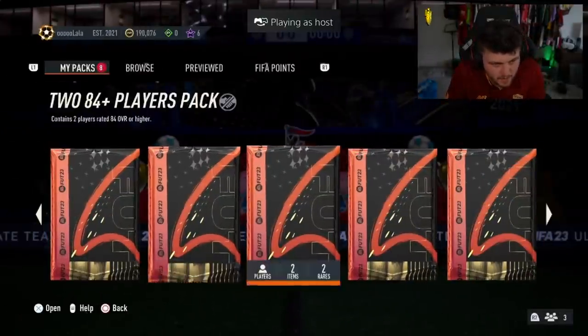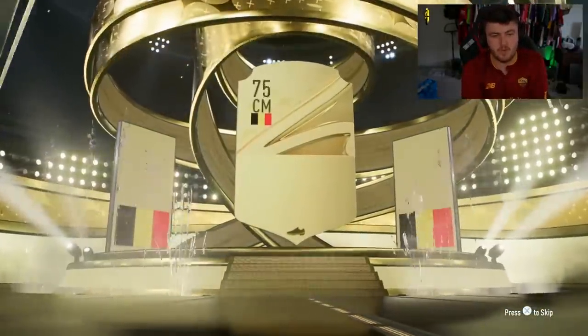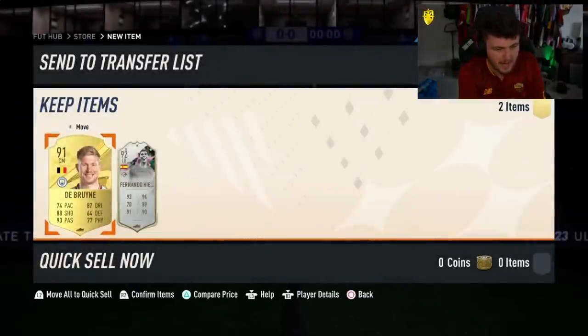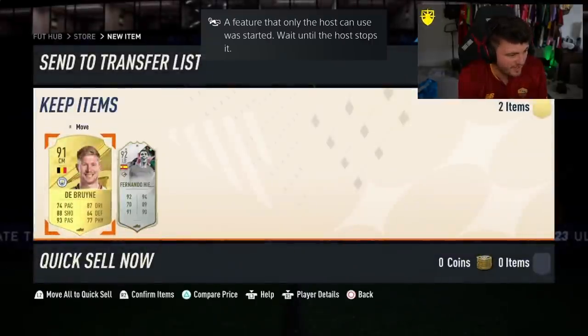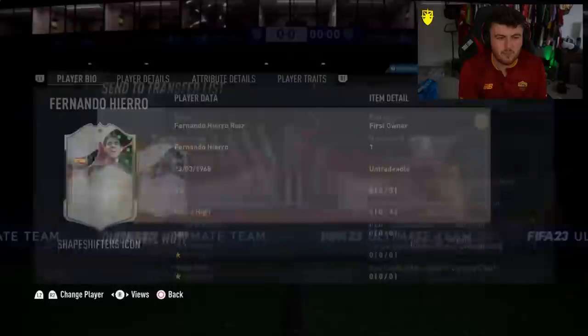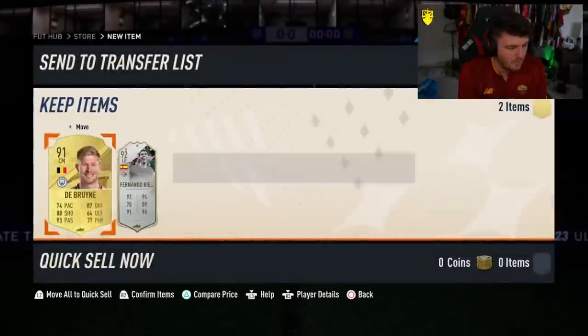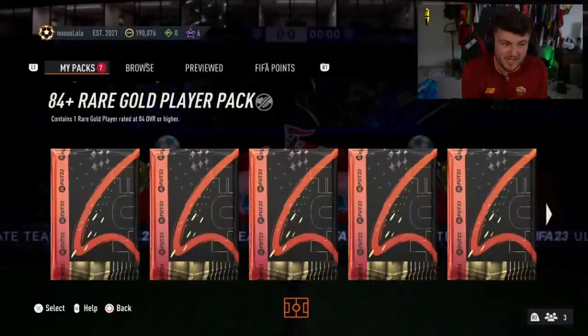Lalo's got a few big packs to open. We're going to start off with the 83 double upgrade pack. The 83 double is going to be Kevin De Bruyne — not bad, actually. That's really good fodder. Oh my word, what a pack! Left-back Hierro and 91 De Bruyne — they do pop up behind regular walkouts, which is really odd to me. But wow, that is incredible.